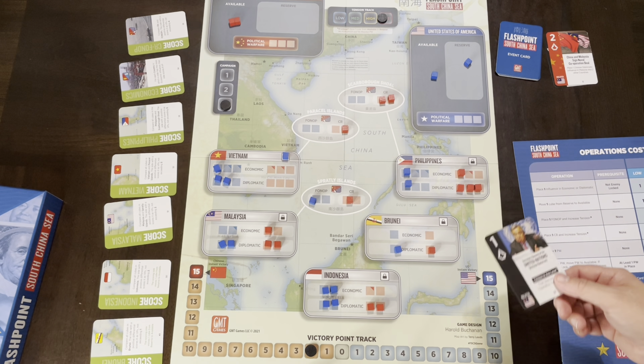So you're trying to create a board state by having more economic or diplomatic influence, or more cubes in total in a country, or controlling the island chains — then picking the right moment to play a scoring card to advance on the victory track. Each card can be played for one of four things: ops, mode, event, or scoring. After both sides have played their six cards, you advance the campaign track, do cleanup — every country loses one economic cube, the tension track moves down one, and all US fops go back to available — then rinse and repeat for three rounds.